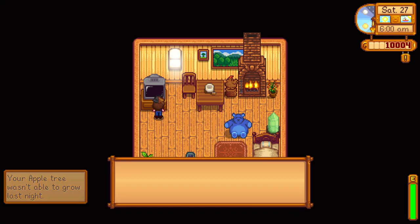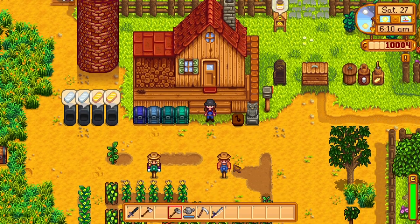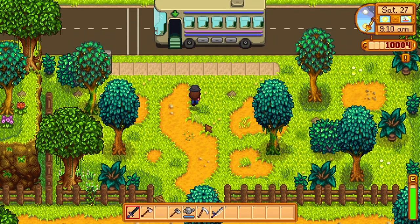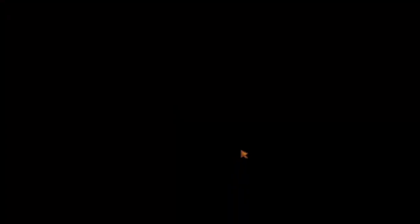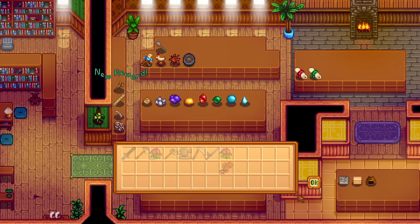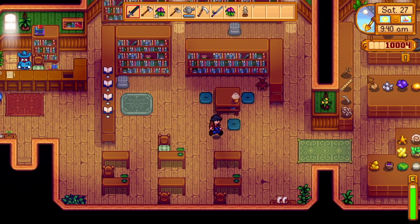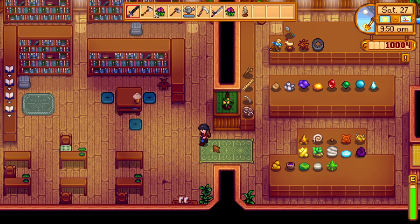My apple tree wasn't able to grow. Oh, it's going to be clear tomorrow — perfect weather for the Dance of the Moonlight Jellies! I love this thing, it's literally my favorite part of the entire game. We've done all our farm chores, so we're sprinting to the community center to drop off the wood skip. Then I'm going to give Gunther this weird chewing stick thing I found. I got a reward for that — a skeleton entry!